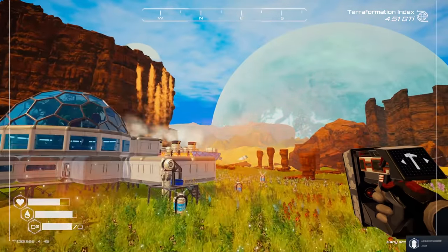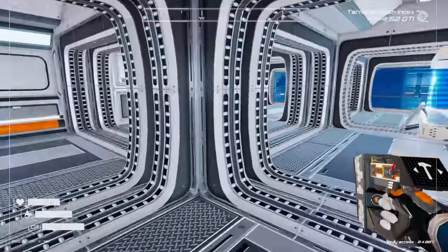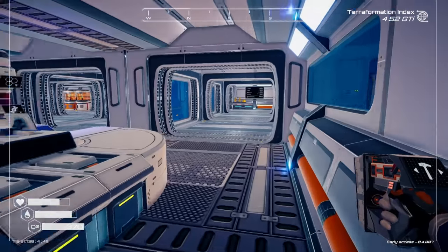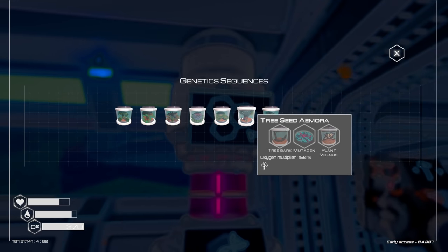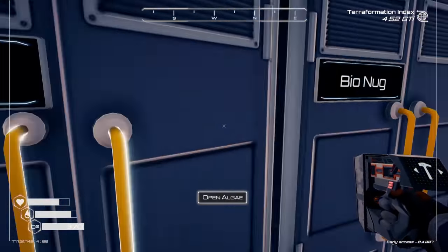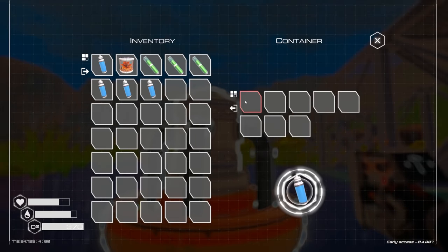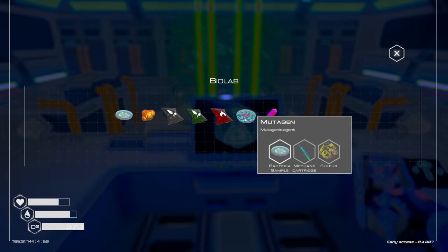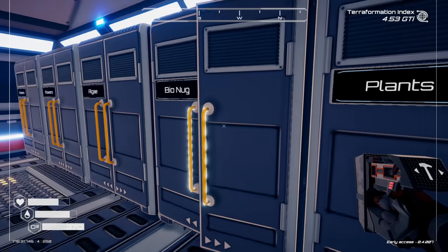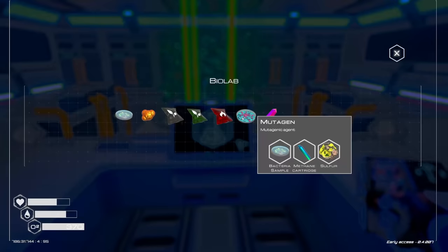Let's get the coolest trees — oh, we gotta do the golden one! I saw a comment saying there's a golden tree seed, and if you put it in the DNA sequencer it actually works. So we're gonna start with that one. The recipe shows tree bark and a mutagen, so we're gonna need mutagen — bacteria sample, water, and algae. This is the first time we're messing with the mutagen. We need methane and sulfur, which we have both. First mutagen, let's go!